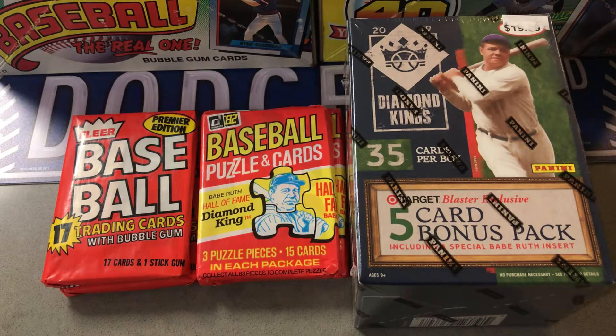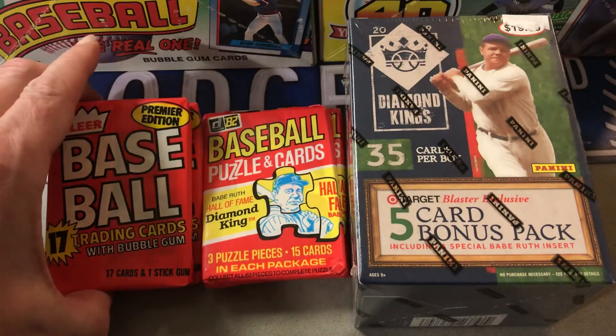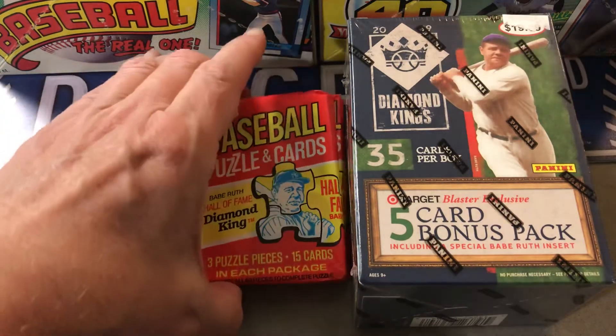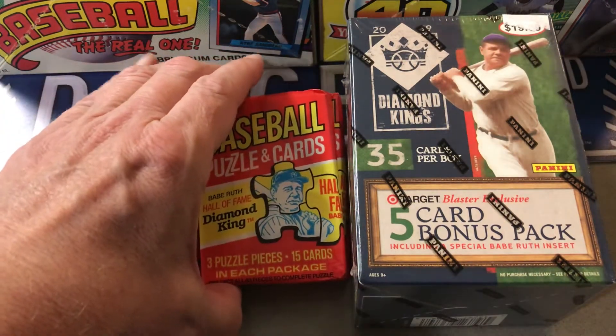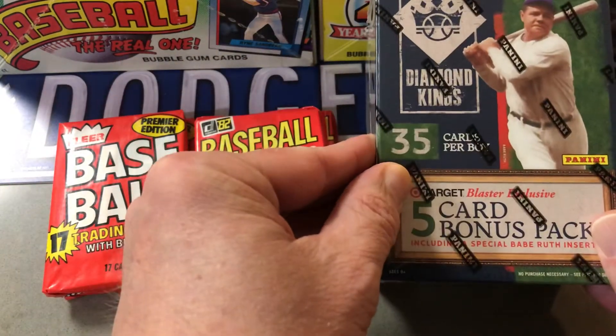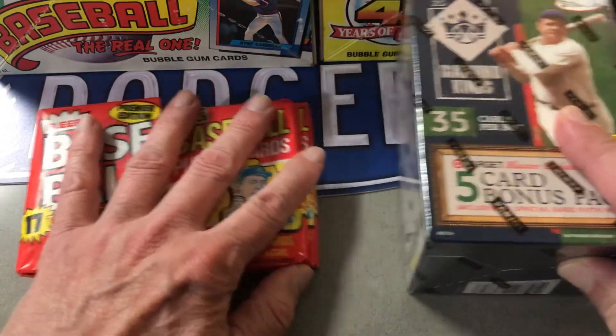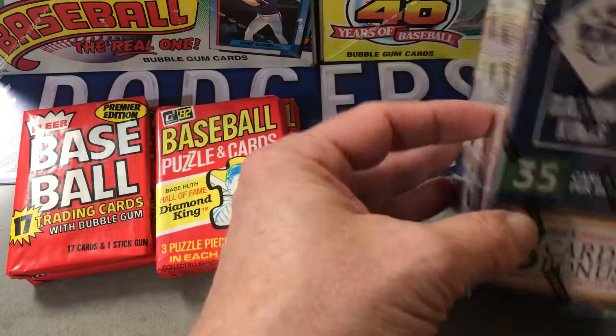Hey everybody, I have another episode of Something Old Something New. For the old, I have two packs of 1981 Fleer and two packs of 1982 Donruss — maybe the Cal Ripken — and then a blaster of 2019 Diamond Kings. Let's see what fares better, the old or the new. We'll start with the old.